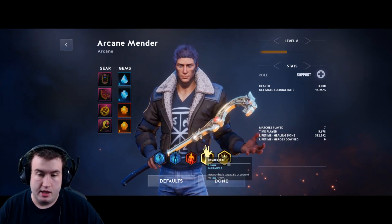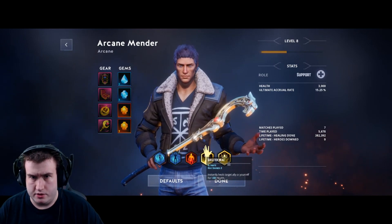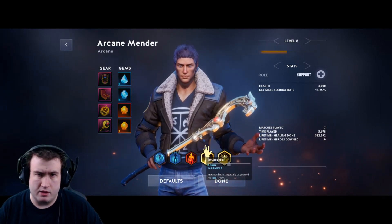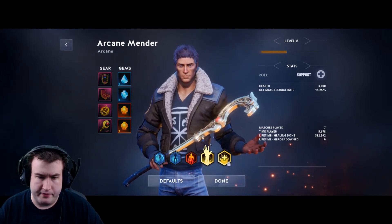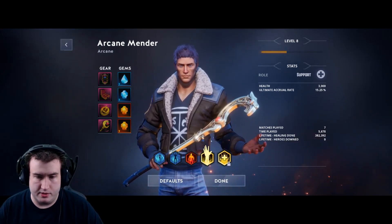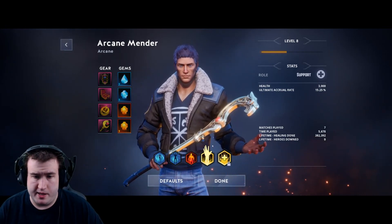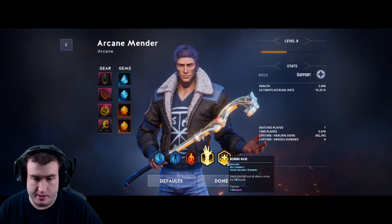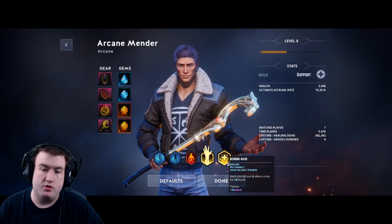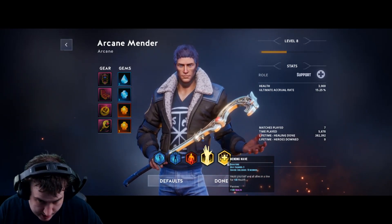Greater Heal recharges pretty quickly, so you don't want to just hold on to both charges. I usually hover around a charge and a half and keep using them — if anyone gets low enough, use it. People tend to pop potions when they're at half health when they shouldn't, so you might as well just keep them up. Your signature right-click ability is Mending Wave — it has three charges with an 18-second cooldown per charge.